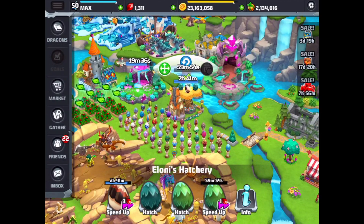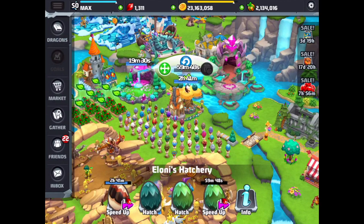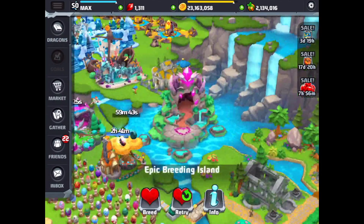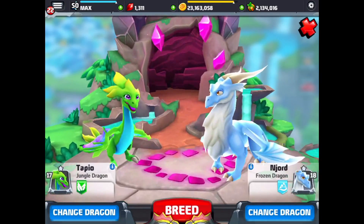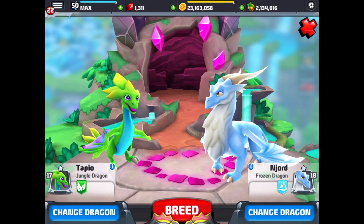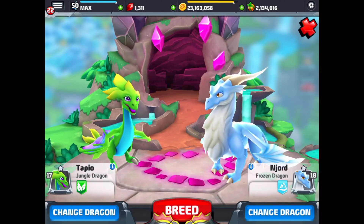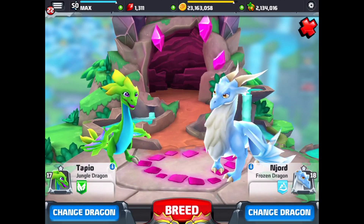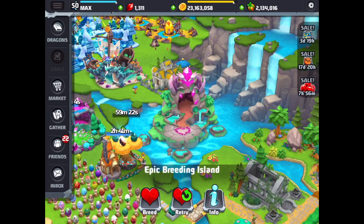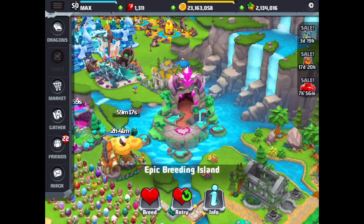And we got another Fur Dragon — what a surprise! So we got the Bountiful Dragon with this combo here: a Jungle level 17 and a Frozen level 18. We put this combo into the island and got the Bountiful first try. We were very lucky. It didn't take a whole bunch of tries — we got it right off the bat at 22 hours 59 minutes.